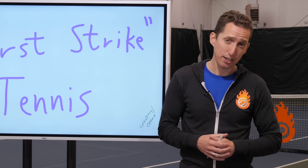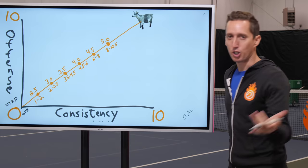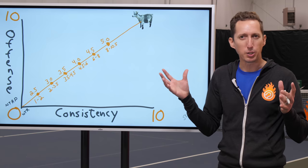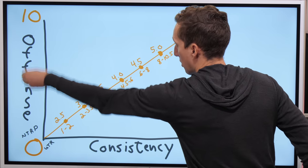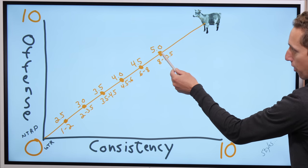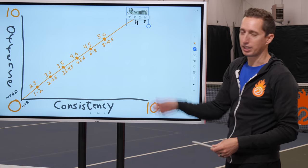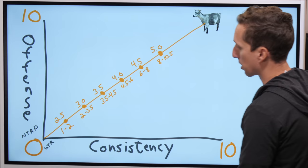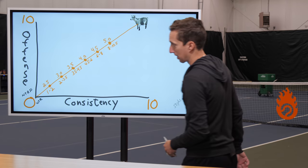As you raise through the ranks of tennis players, you have to have both. You can't just have all one or the other. I did a chart recently where I broke down different styles of tennis. Here's a chart showing offense on one axis and consistency on the other, with different ratings up to 5.0. If you want to make your way smoothly up through the levels of tennis, you need both offense and consistency.